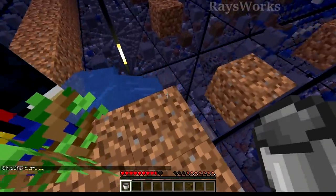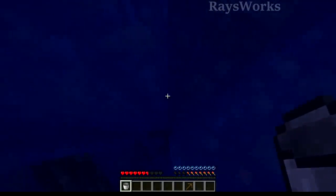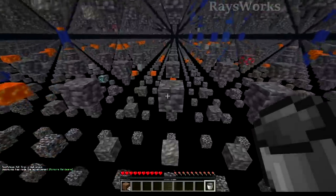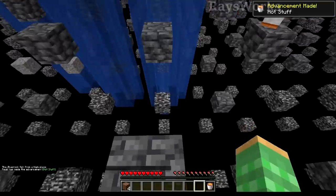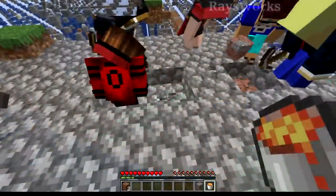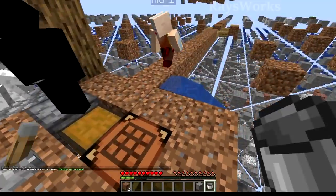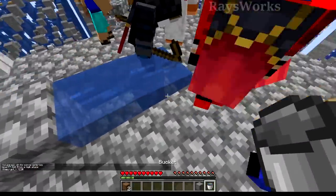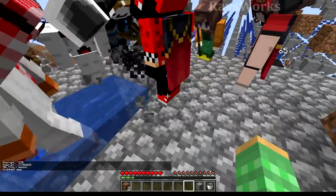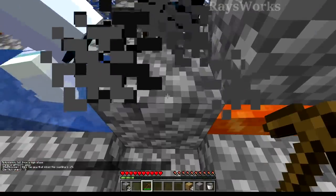Now we need to find lava. I used the water to get down low and spotted some lava way down. A skeleton scared me off, so I waited for daytime to go down safely. I grabbed the lava and headed back — didn't want to die with the bucket. With the new water stream I could easily get back to spawn. With lava and water we made ourselves a cobblestone generator so we can get infinite amounts of blocks. Lava goes there, water goes over — we break that block and it produces cobblestone. Awesome job, guys! The cobble gen is completed.